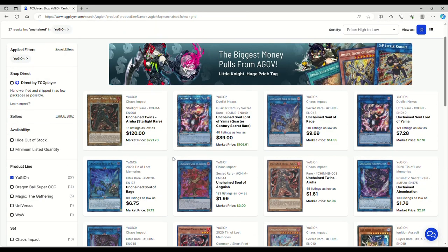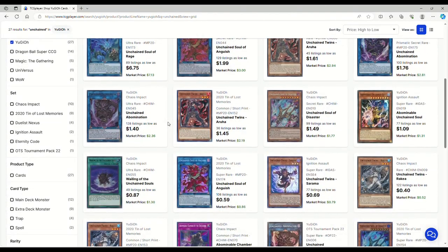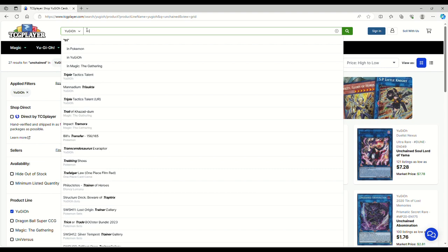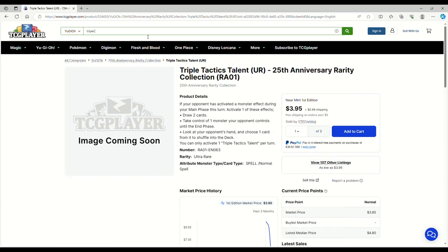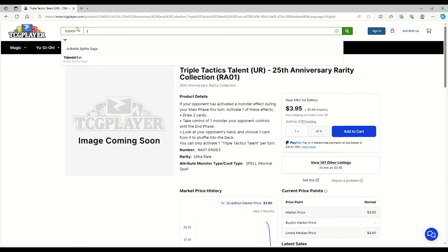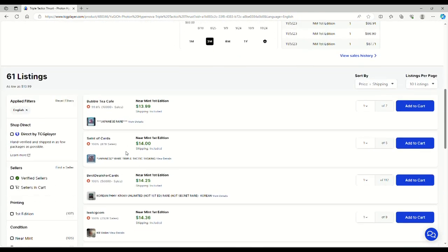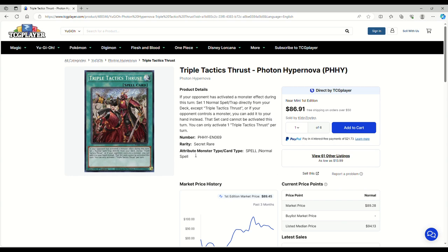I want to pull up Unchained stuff too because it just won the YCS. Outside of Starlights and Quarter Centuries, looking at the normal prices: Soul of Rage is $10, Yama is $7, Abomination is basically $2, Arua is $2, Soul of Anguish is $2. The Unchained stuff is actually kind of cheap. The money really comes from Triple Tactics Thrust. How the mighty have fallen — these things are $86 now. They were over $100. They've dipped off more than my love life. I don't know if it's because people are expecting a reprint, but I don't think it's going to be reprinted anytime soon — we're not in the reprint window anymore.